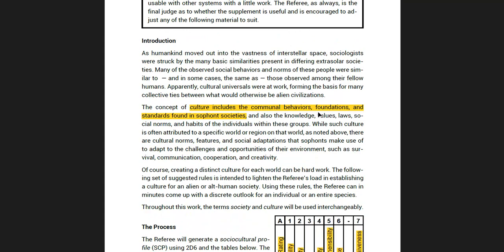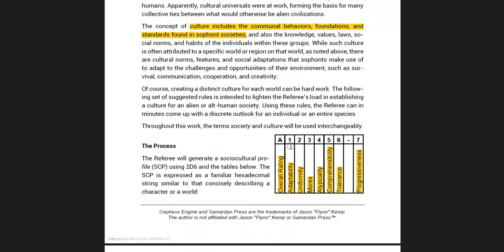Culture includes the communal behaviours, foundations and standards found in the Sophont society. So we're going to learn how that society functions and how it's gelled together. Here we've got the scores going across — you've got an overall rating, which just gives you a summary that you could perhaps add on to the planetary profile.